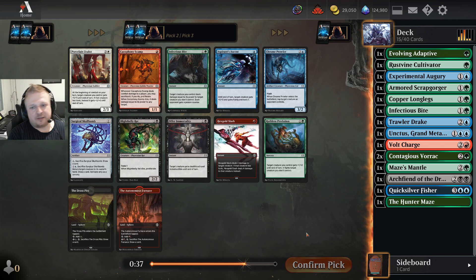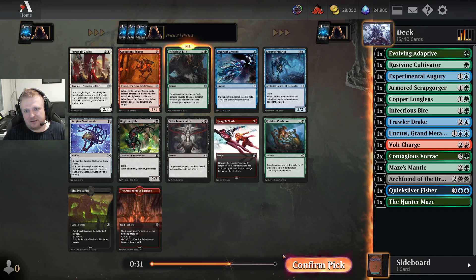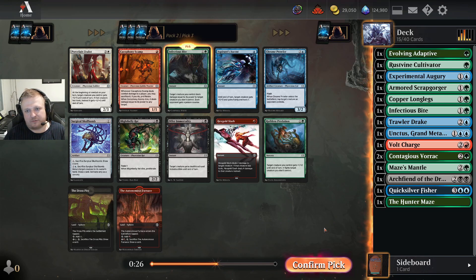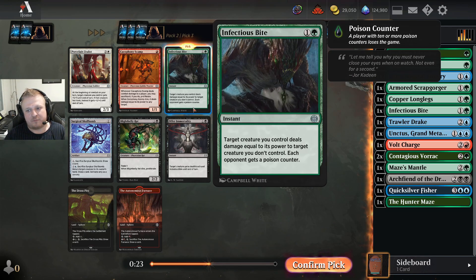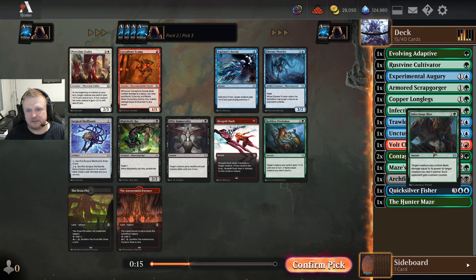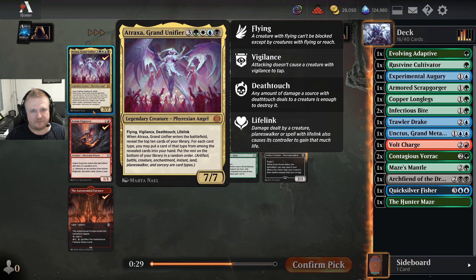I'm passing some crazy stuff — another Hexgold Slash — but I have an Infectious Bite here, so I should just take that. I don't think poison counter would be that valuable in blue-green, though if you proliferate enough and deal some random poison you might even win that way. Mostly this is just a decent removal spell. Let's pass the red, which signals someone to my right is in red and they'll pass cards for my colors in pack three.